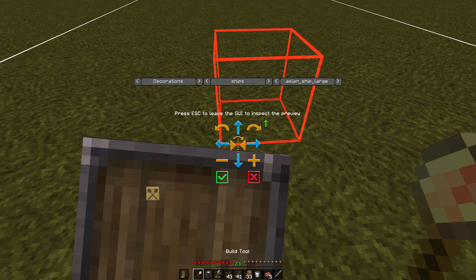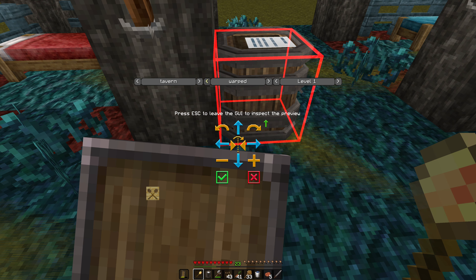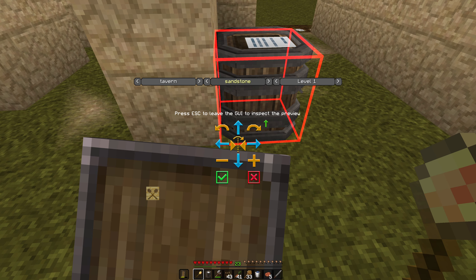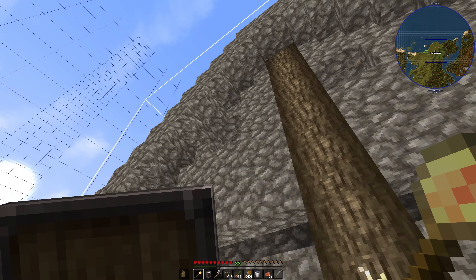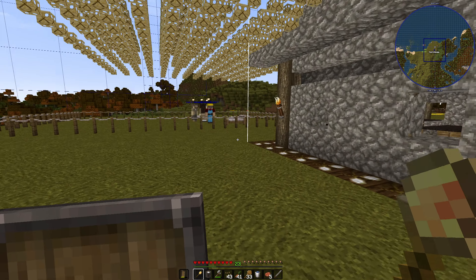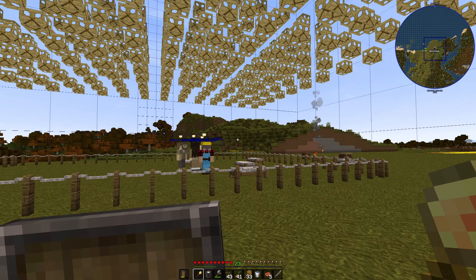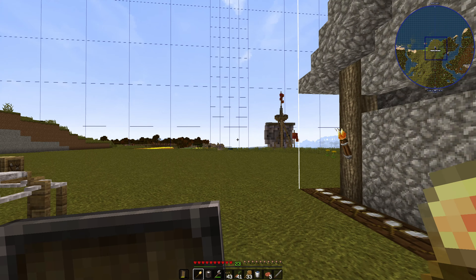Let's use our build tool and go to the tavern. We do have some stone, and the stone looks pretty nice. We're comparing the medieval oak style versus the stone style.